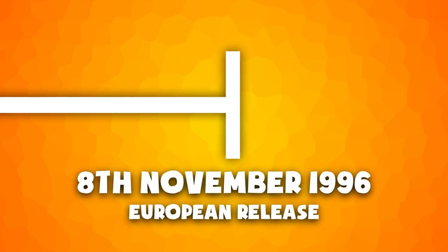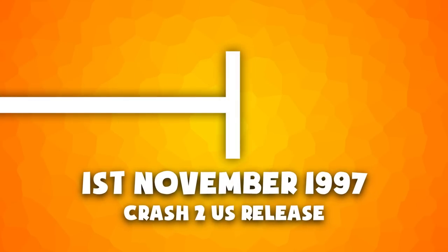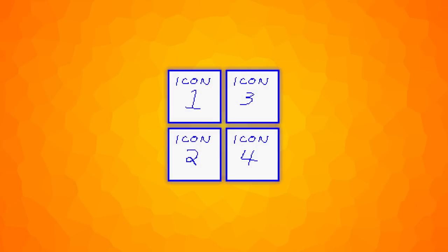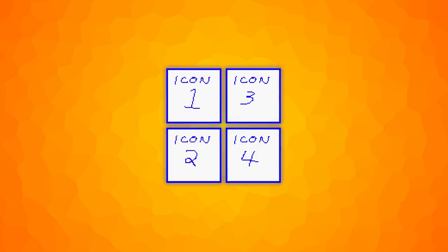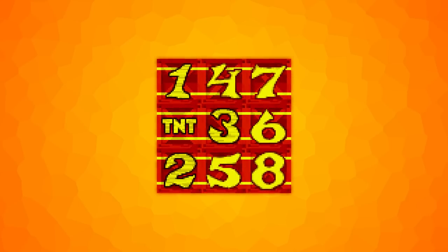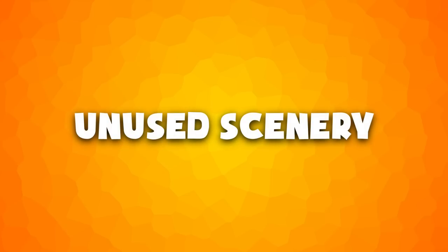Now we jump a year forward to the release of Crash Bandicoot 2: Cortex Strikes Back. There are placeholder images for the save icons, which are loaded in until the saving and loading menu is accessed. These TNT sprites are grouped in with the files for the Ripper Roo Battle, but the ones with 7 and 8 on them are not used. There aren't any unused areas but there are some pieces of unused scenery from older versions of levels which are never seen in the game.